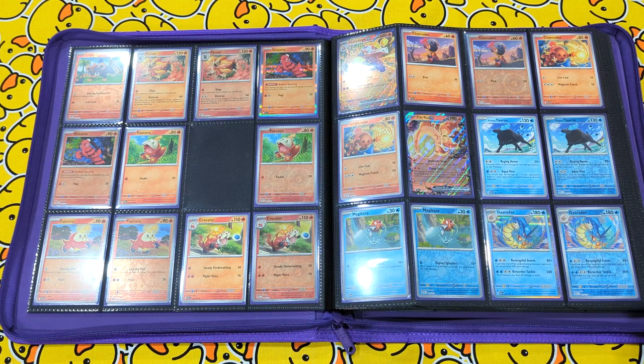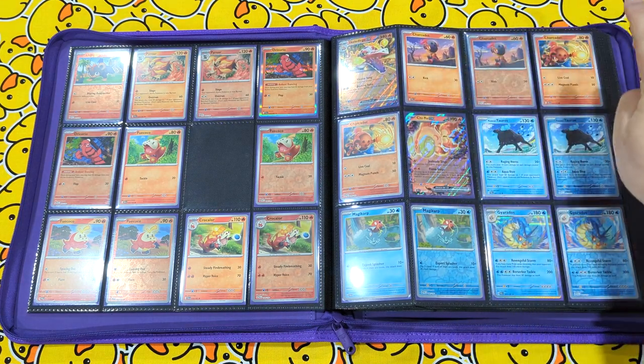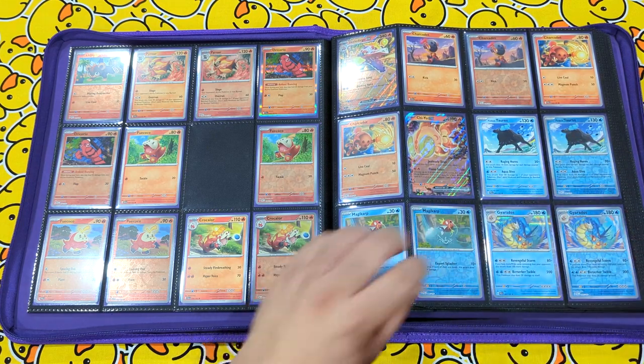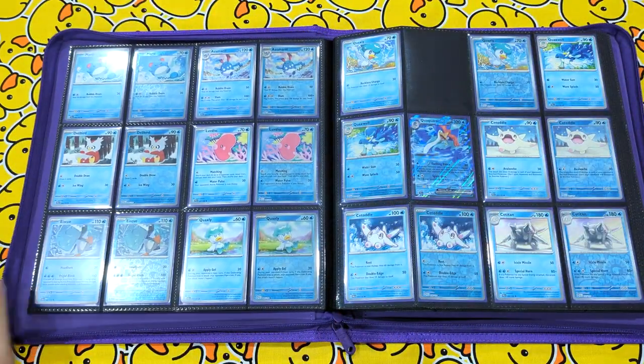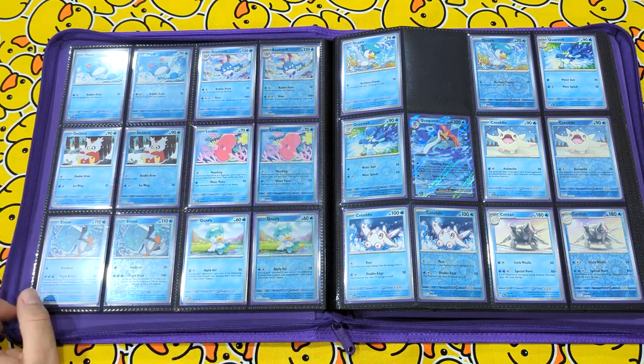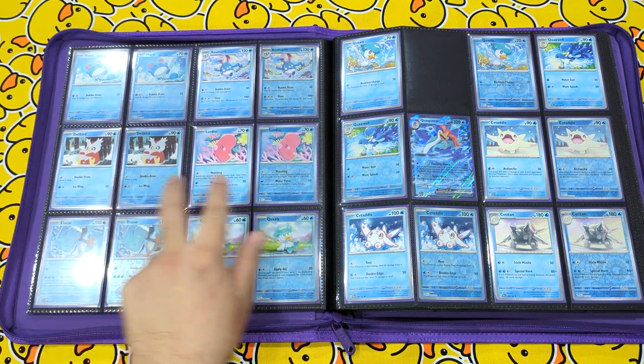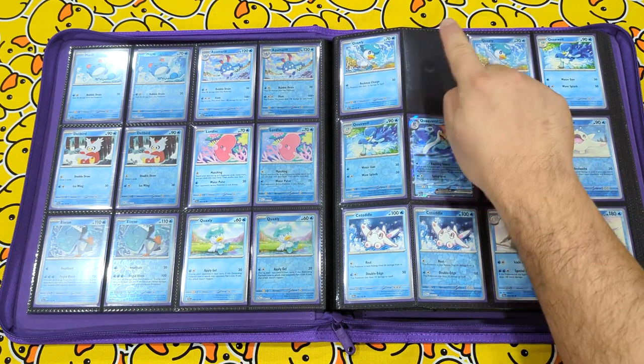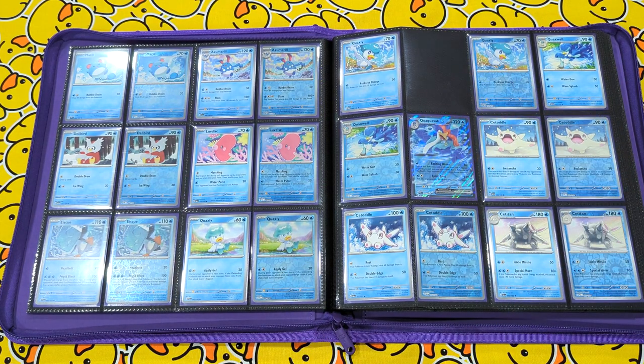Fuecoco, Crocalor, Skeledirge, Sharkpedo, Sharkpedo and Chi-Yu EX. Tauros, Magikarp, Gyarados, leading into Marill, Azumarill, Delibird, Luvdisc, Eiscue, Quaxly — and your third foil variant coming out in the Collector's Cache.